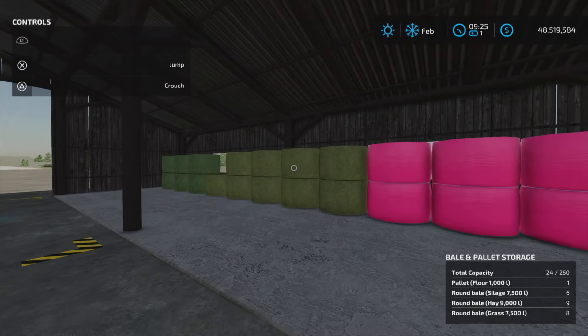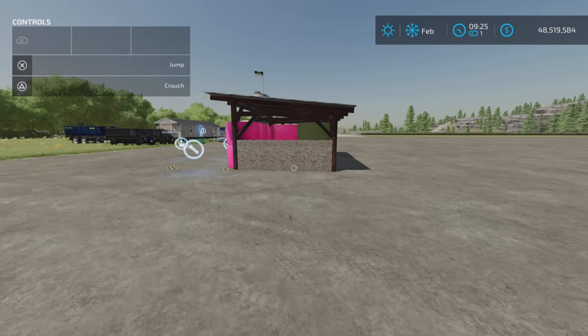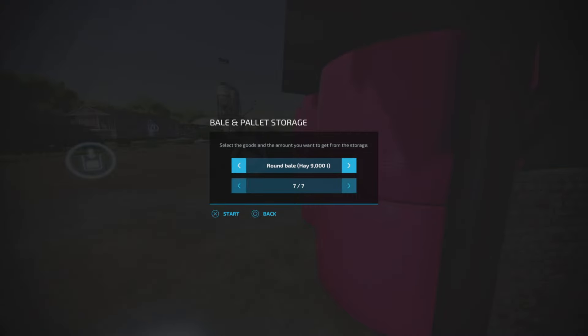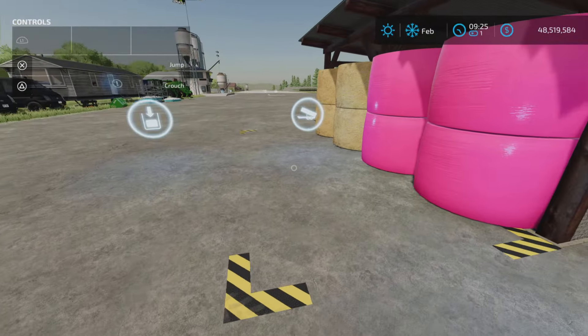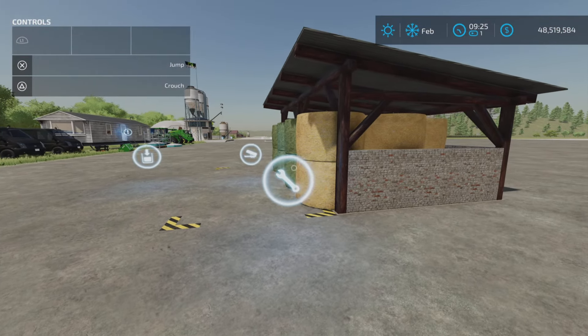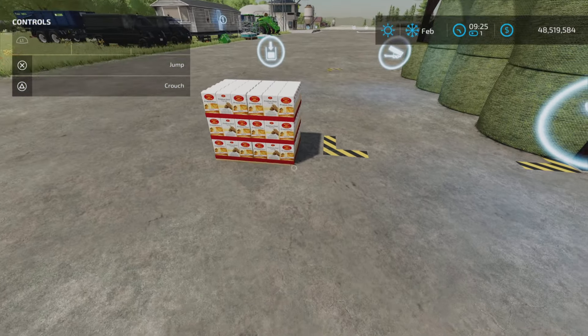Now the smaller one — let's take out some bales first. Let's take out the round bale grass, and there we go, it comes out here. Put it back in there. I did notice one thing though — let's take out the flower pallet.